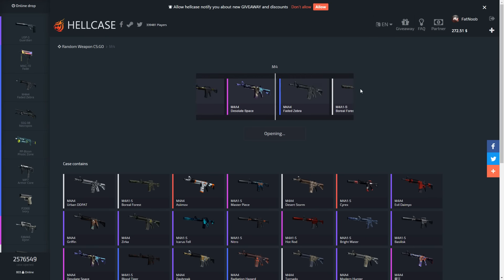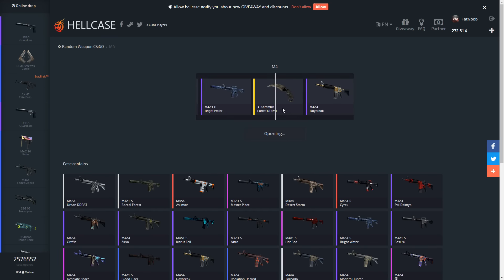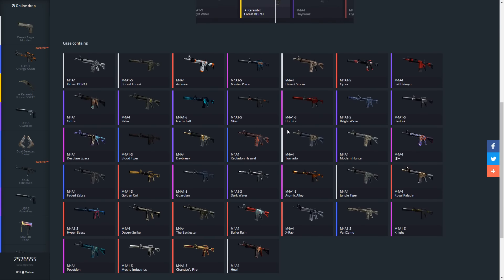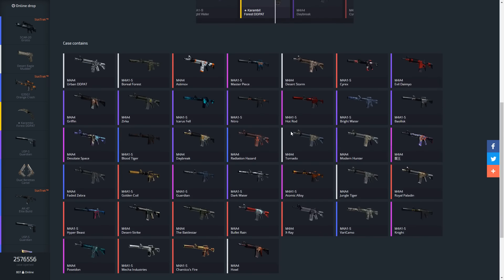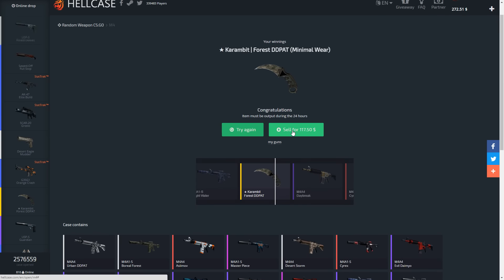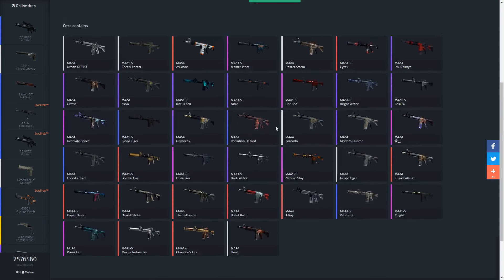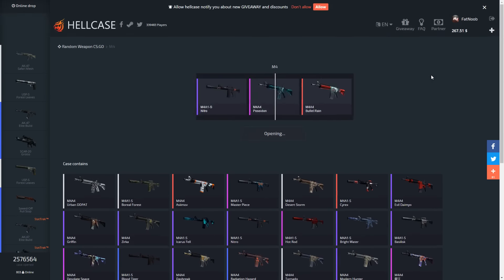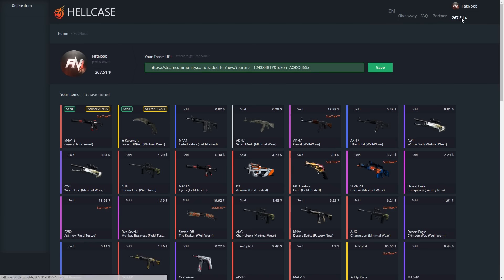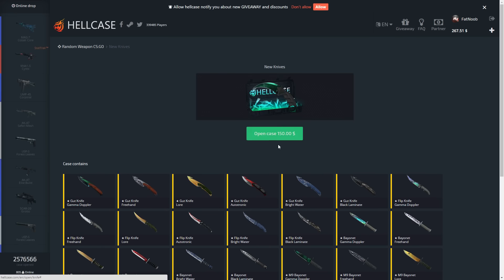Let's open up another M4 case. What skins are even in this case? Oh, a bunch of M4 ones — there's some pretty good ones though. And oh, what the heck? How is that even possible? Is this a glitch? I don't even know what just happened. We just got a knife from an M4 case — oh my god. The site must have glitched, that is so weird. We got a stat track cyrex — that's pretty good, $21! Our luck is really coming in at the end. I think we actually did get it. I wasn't expecting that at all.